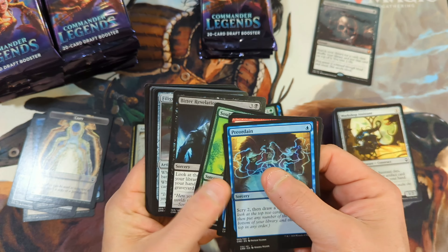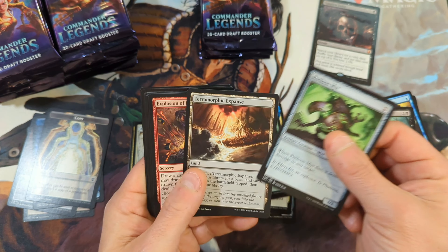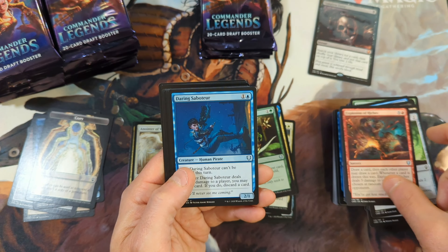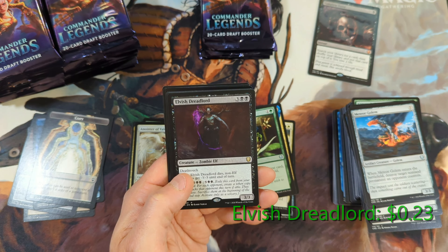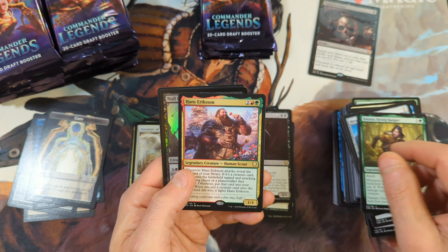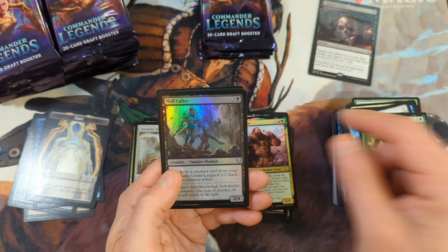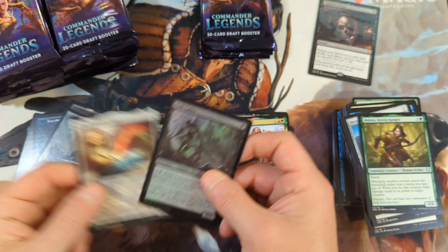Preordain. Eyeblade Assassin. Explosion of Riches. Daring Saboteur, Meteor Gollum, and an Elvish Dreadlord — one of the rares that's not valued over a dollar. Helena, Hans Ericsson — another rare not valued over a dollar. Got ourselves a Nullcaller and the Piper, along with a Rock token.